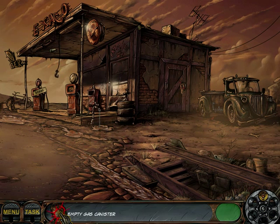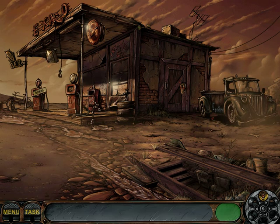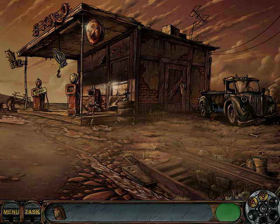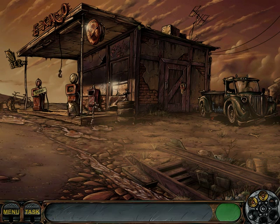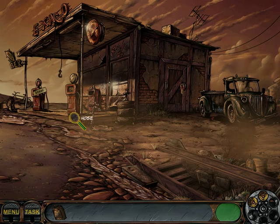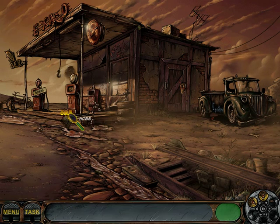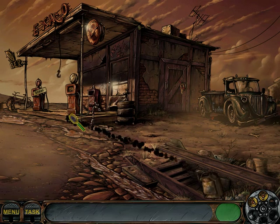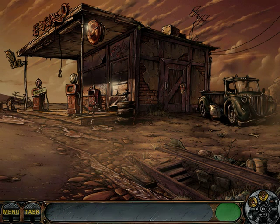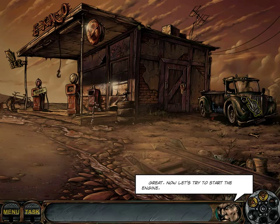Let's use a hint. I have a gas canister, but that's an empty gas canister. It looks like I can use the gas canister on the pump. Here we go. That was kind of confusing, but I think we've saved it. Now we can drive away.